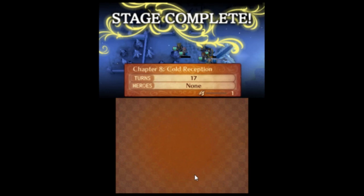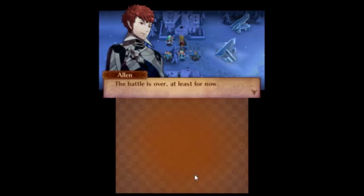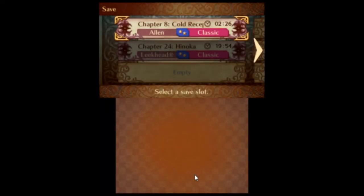Alright, that was an easy chapter, unsurprisingly, seeing as it is the second Conquest chapter. And I also have unusual units. But yeah, hopefully you guys enjoyed that and it encouraged you guys to send over a Corrin for me. So yeah, I will see you all on the next one. Peace out.